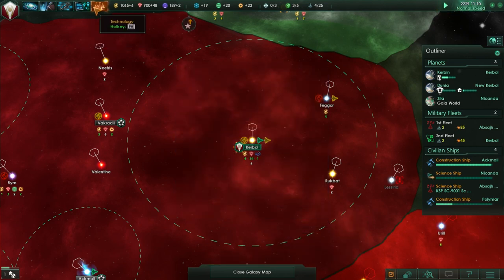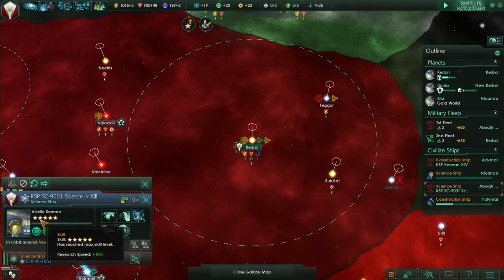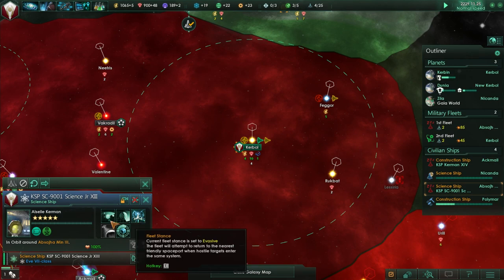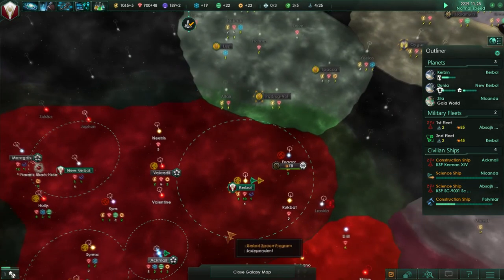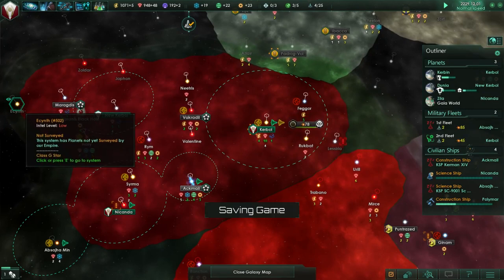Unfortunately she's getting up in age - no offense, Alcel Kerman. She's already a five star and reached max level, so they do have the same number of levels as Kerbals do. How old is she? 57 - well, that's not too bad. Alcel Kerman, can you survey? Go ahead and survey that system.